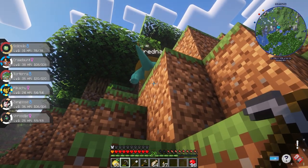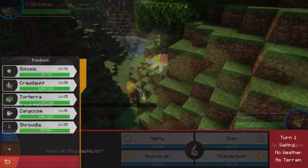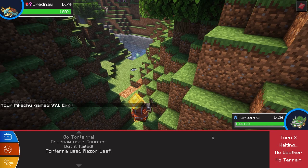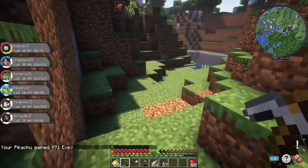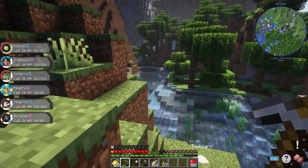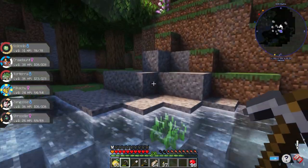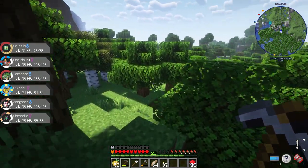Drednaw! I want to switch-train my Pikachu here. I'm not sure if I'll use this Pikachu forever, but I definitely want to use it right now. If we find a Thunderstone we'll definitely evolve it — I really want a Raichu, or give it a Light Ball, because that item is very good on Pikachu.